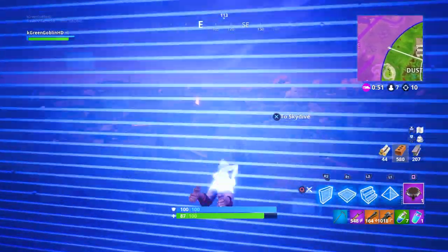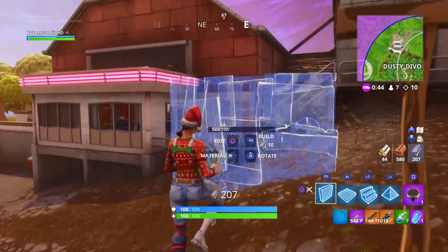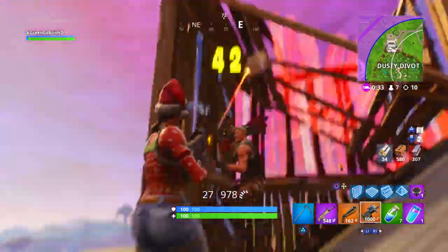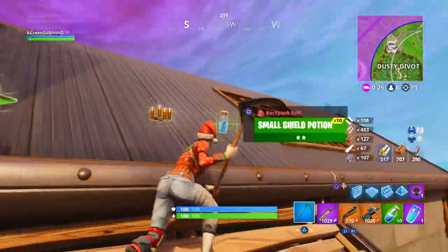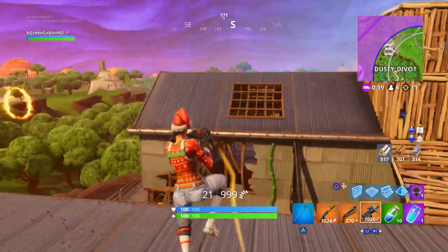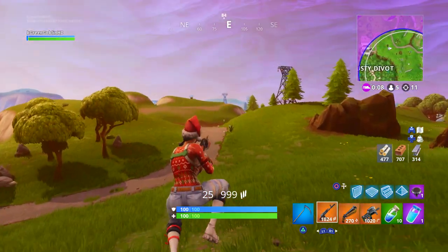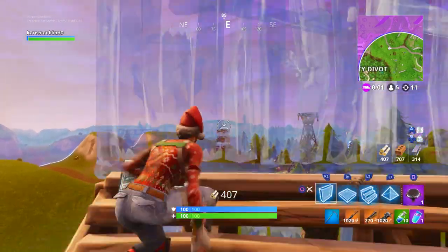Jump pads are still somewhat useful — you can use them to gain height without building as much, same sort of thing with balloons. I catch up to a guy, shoot him down, and as soon as you shoot someone down go for the builds, get close, and take him out with the double barrel and P90. The double barrel is good but I only like using it with a trusty sidekick like the gold P90. I almost always had high ground — when they took it, I waited, healed up, boxed in, then retook it. But this next build fight I don't win because this guy has a quad launcher.